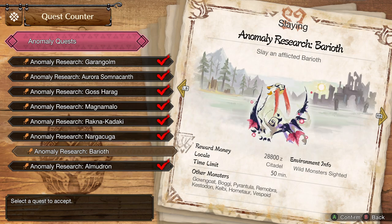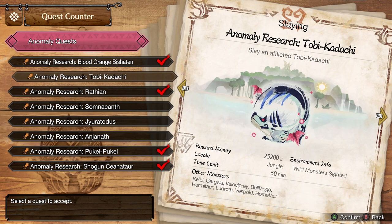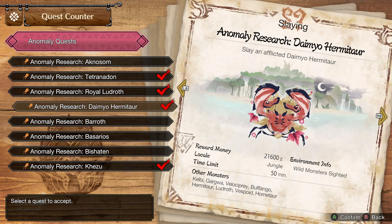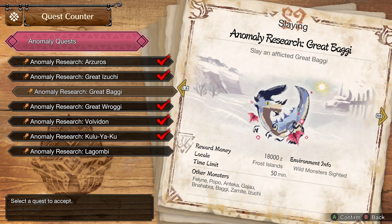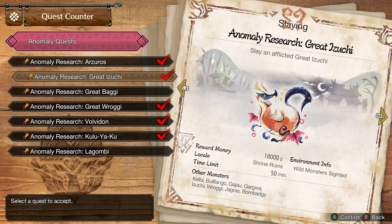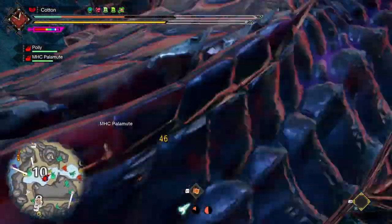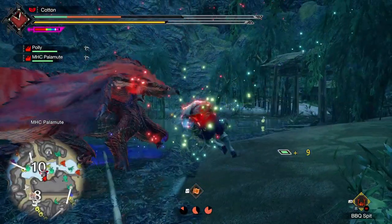The Frost Jewel is unlocked from level 101+ Anjanath, Pukei-Pukei, Volvidon, or Tobi-Kadachi. The Stream Jewel is unlocked from level 101+ Bishaten, Daimyo Hermitaur, Khezu, or Tetranadon. And the Blaze Jewel is unlocked from level 101+ Great Baggi, Great Wroggi, Great Izuchi, or Kulu-Ya-Ku — one jewel for each star level of previous afflicted monsters boosted past level 100. So if you are using elemental builds, you have quite the task ahead of you to get these brand new upgrades.